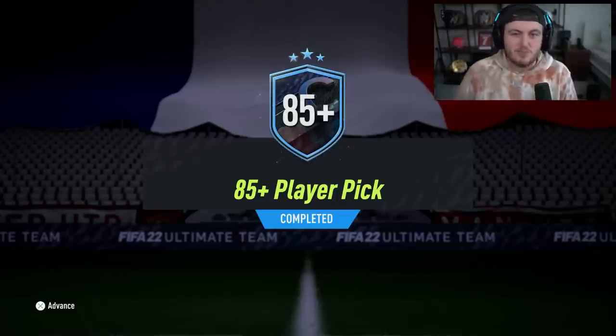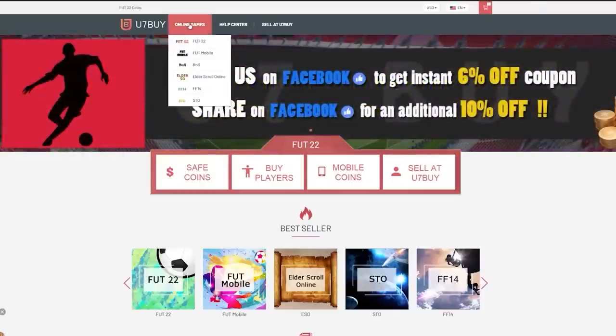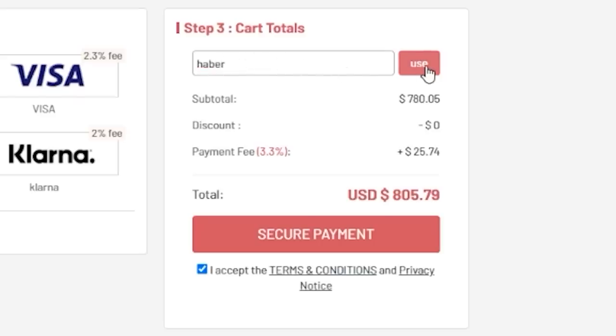EA just dropped the 85-plus player pick, the 80-plus player pick, and the Icon Moments Pack. Let's open up a bunch of these and see what we get. For cheap, fast, and reliable foot coins, check out u7buy.com — there is a link in the description. Use the code HABER to get yourself a discount on all of your orders.